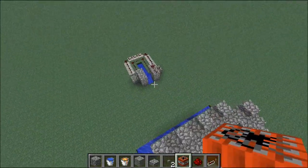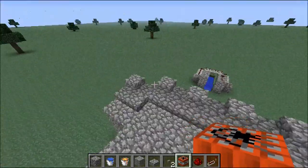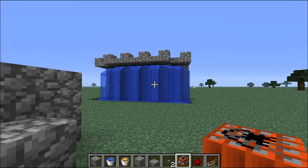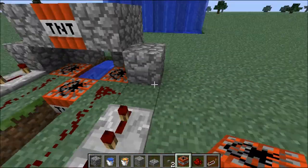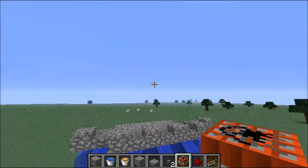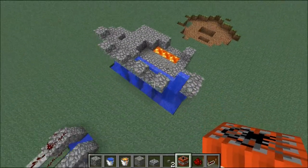That wall did not protect what was behind it at all. You can see this TNT cannon was able to fire straight over the wall. You could do this however many times you wanted to completely destroy whatever was behind it. I'm going to try to see if I can actually hit the top of the wall — yes! That would have killed any archer that was there.